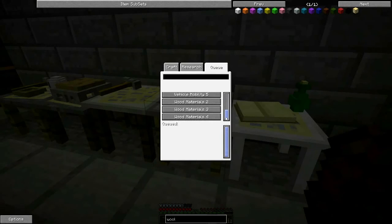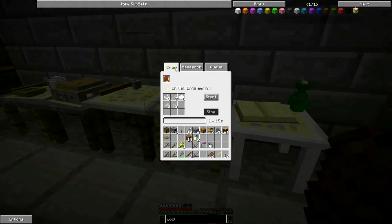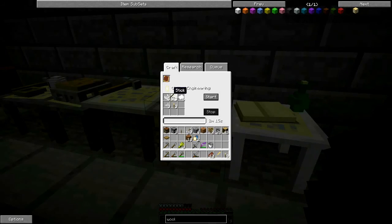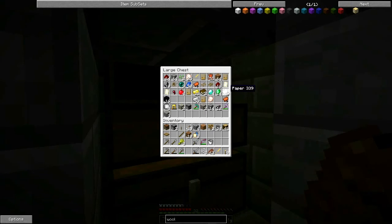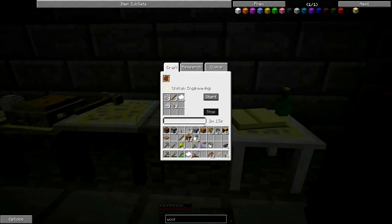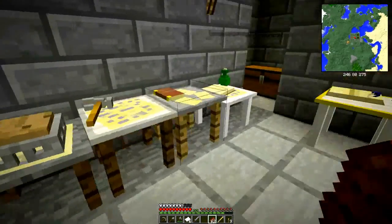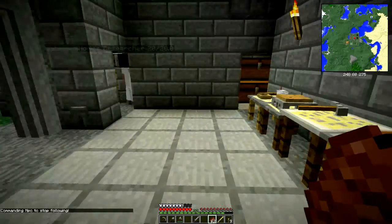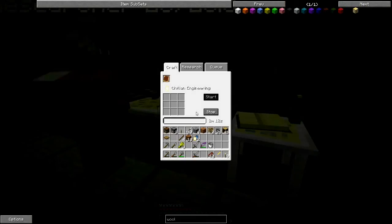Grab our research book, put it in the research station, and let's try this queue thing. Wow, look at that list! If we go to research and say we want to start working on some more civilian engineering - we need three torches, three sticks, three string, six paper, and three ink sacks. We put that in, tell him to stop following, tell it to start, and yes - he is researching for us!